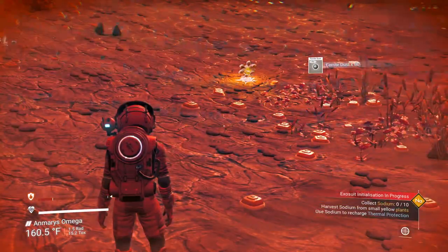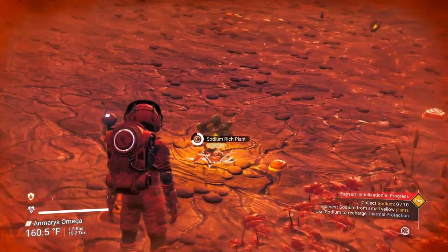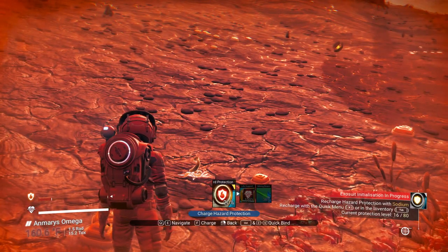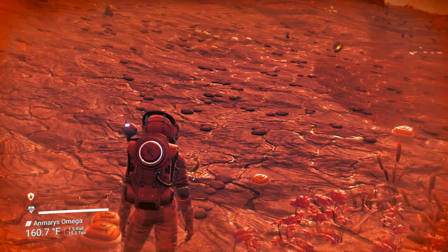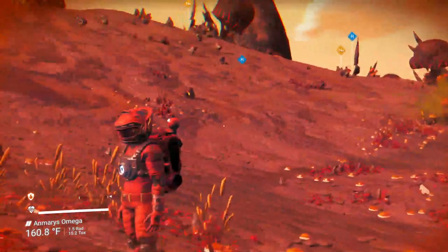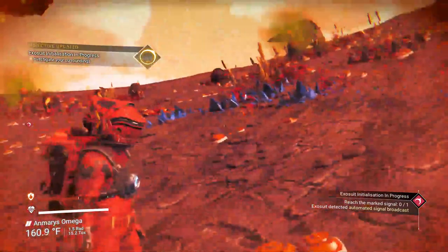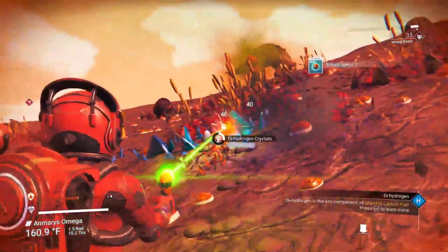Now that the scanner is repaired, we hit our scanner button and it's going to tell us to look for sodium. Here's sodium right in front of us — it's always a yellow plant that glows; the glow goes away when you gather it. Hit the X button for a quick menu, recharge equipment, hazard protection, and you can use your sodium. It didn't charge it all the way but it got us pretty far. Our starship is detected in that general direction, so we'll head there in a minute.